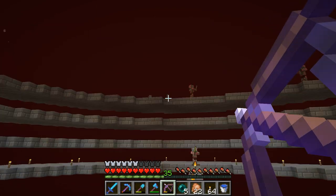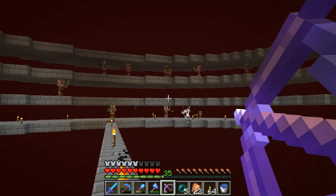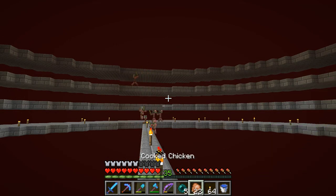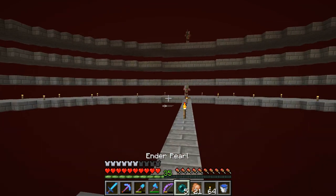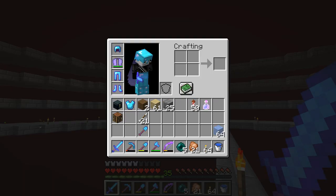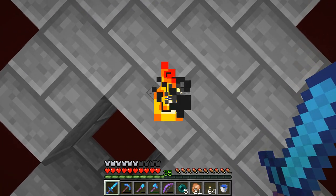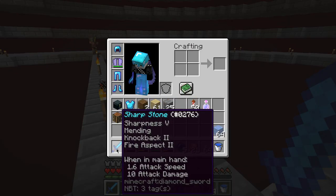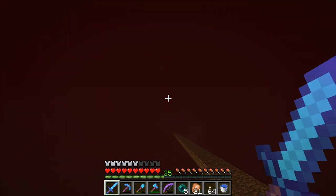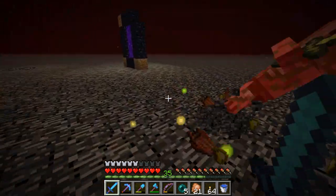Also, if you instantly kill a pigman it doesn't actually aggro the others at you — if you didn't know that. So if you want to kill a pigman for fun, do a crit hit with the enchantment that does damage to undead mobs. I forgot the enchantment — it's not sharpness, sharpness just does a flat damage bonus. But yeah, hit them with whatever that one is and they'll die instantly, which is really fun.